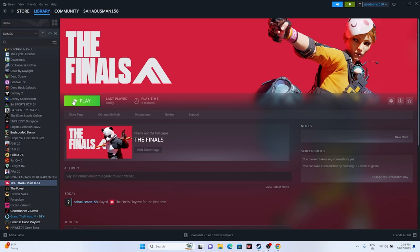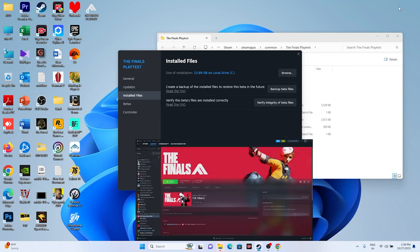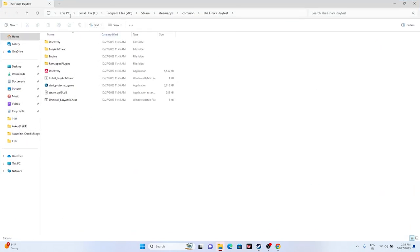If the issue is still there, move to the next step: try launching the game from the installation folder rather than from Steam. Right-click the game in Steam, go to Properties, go to Installed Files, and click Browse. That will redirect you to the installation folder — the path is This PC > Local Disk > Program Files (x86) > Steam > steamapps > common > The Finals Playtest. From there, try launching the game directly. This worked for many users personally.